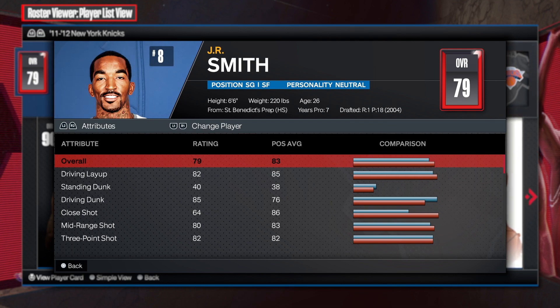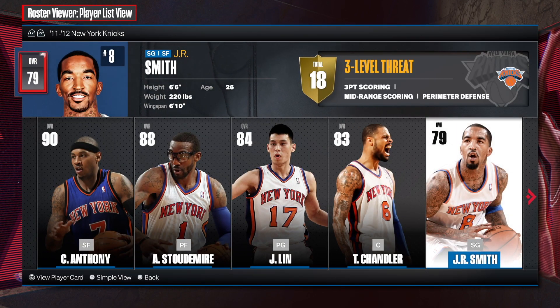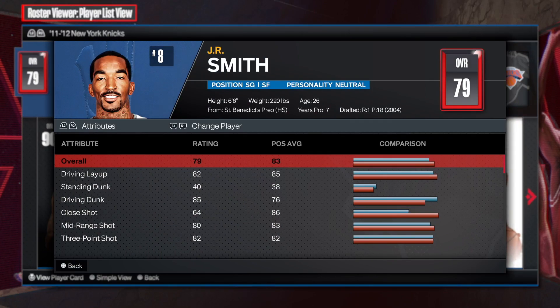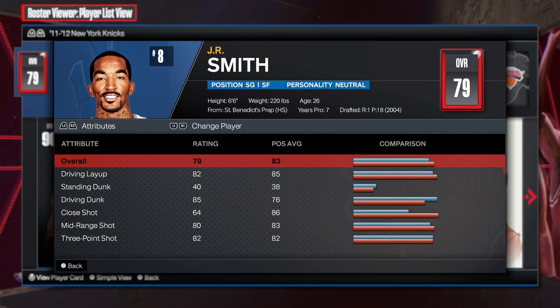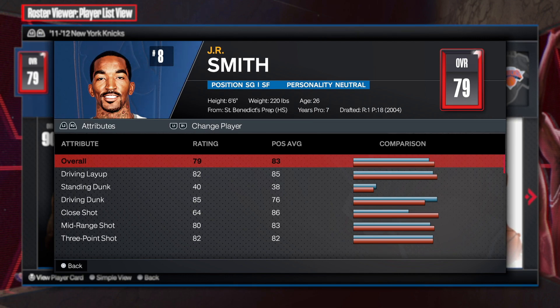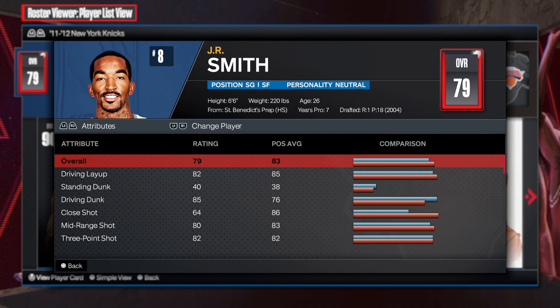First things first, before we get into this build — as you can see this is a three-level threat build. The next J.R. Smith; he was 26 at the time of when he was on this team. So let's talk about the greatness of this build.